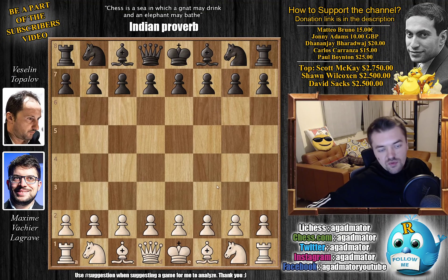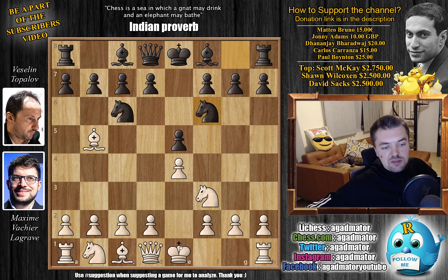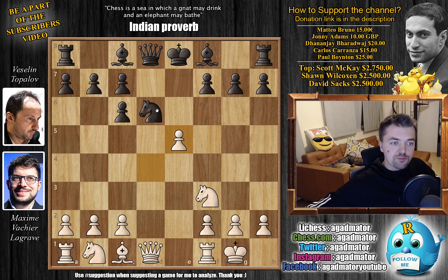So the two of them already played this game before. We have e4, e5, Knight f3, Knight to c6 and Bishop to b5 — the Ruy Lopez is on the board. Knight f6: Topalov goes for the Berlin Defense. We have castles and now Knight captures on e4. Knight e6, Bishop captures, d captures, and now d captures on e5 — the early Queen trade is on the board.